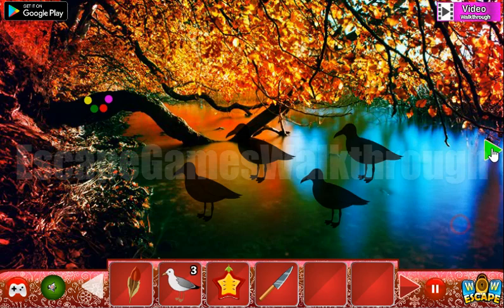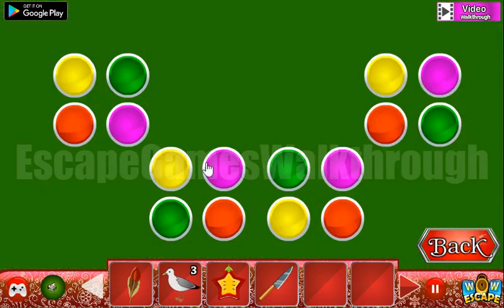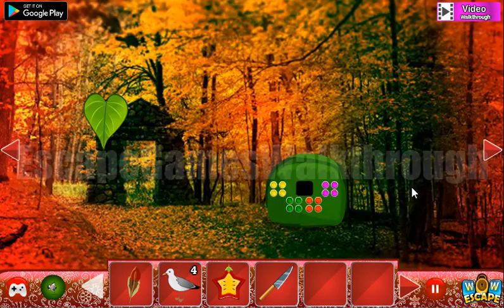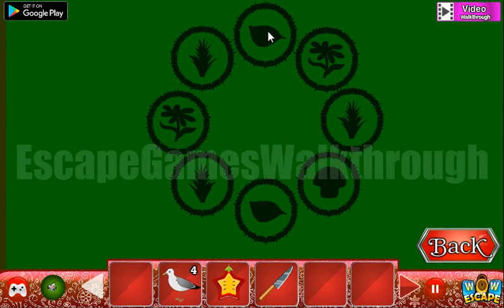We need to arrange the same way here: yellow in the first position, then green, red, and pink. Okay, we've got the fourth seagull, but before we go we will solve this puzzle.